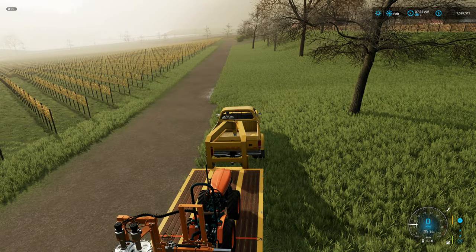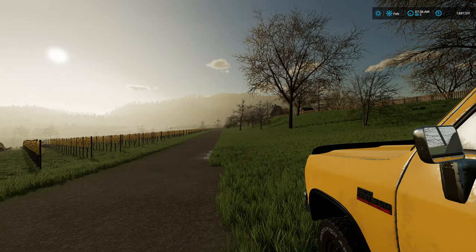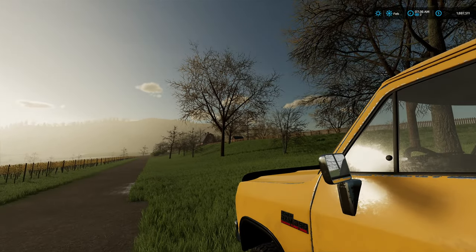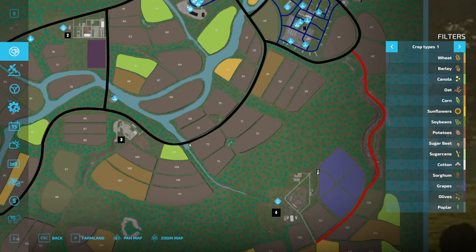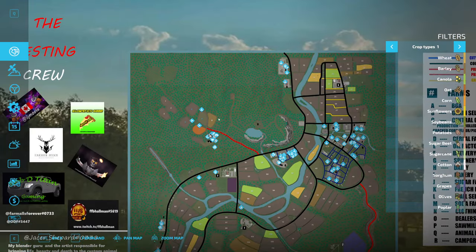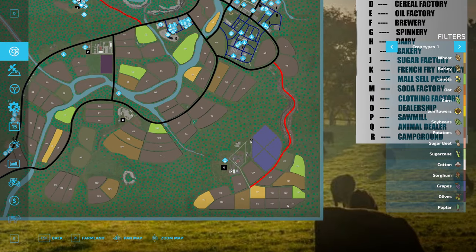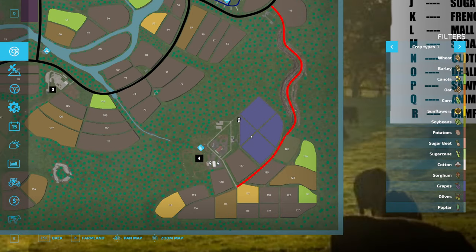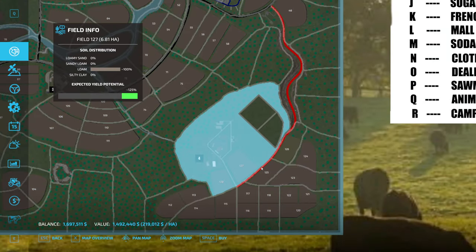I'm going to go ahead and pull down here into the grape field, over here off the road, get that unfolded, and shut off the truck. So I have not bought this place yet — $1,697,000 in the bank. We are way down here; if you look at the map, our farm is way up here and we are now way down here. There are quite a few fields down here, but what we are doing is just buying the main farm here. So let's go ahead and purchase it — $1,492,000.